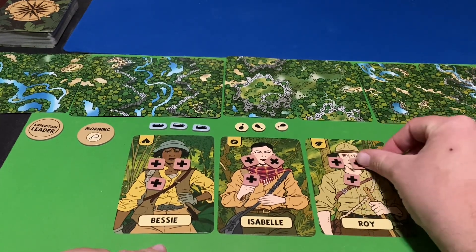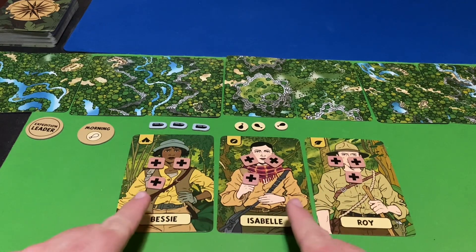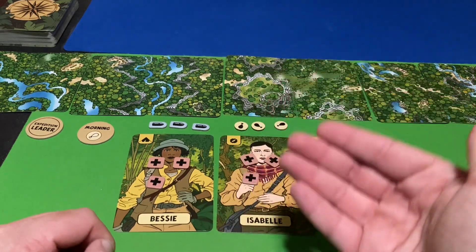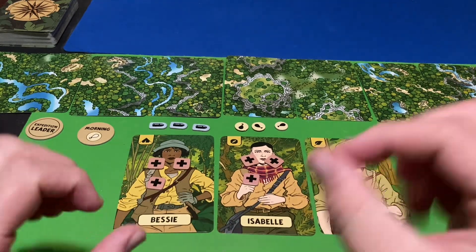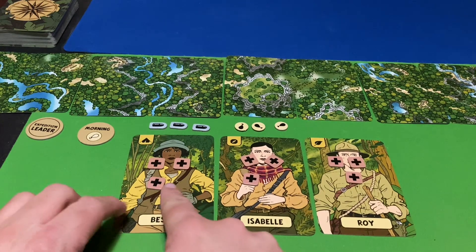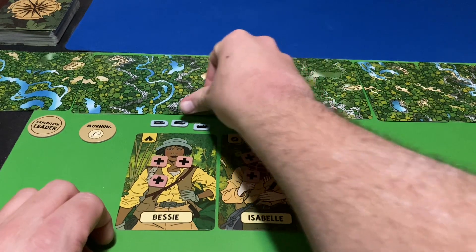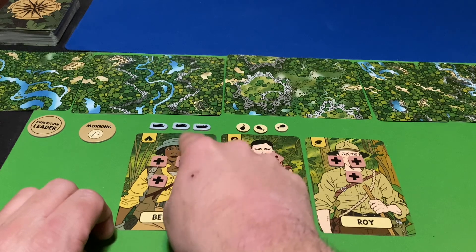Here we have Bessie, Isabel, and Roy. In solo, you start with three health for each character. Three health in solo is max health — if you're ever supposed to gain health and all your people are at full health, you get no more. You also start with three meat tokens and three bullet tokens. Bullet tokens are hard to get, so use them sparingly.